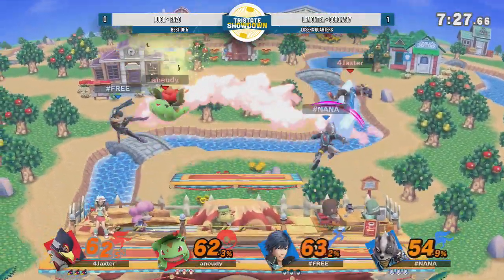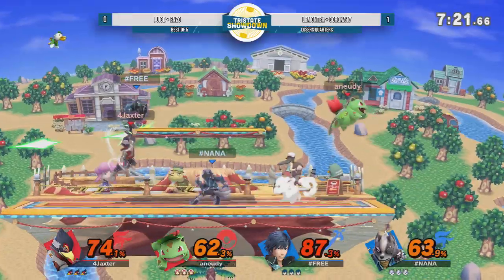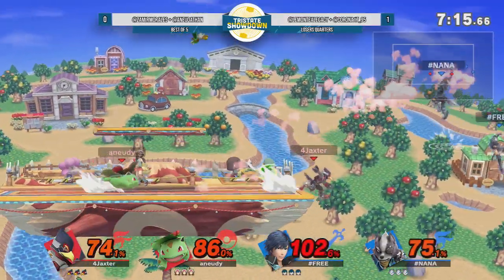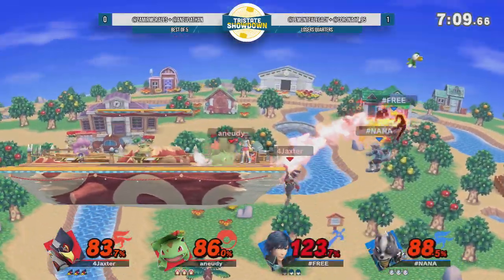Falco and Pokemon Trainer are definitely characters that can go off stage and really make plays happen. There's a blowout starting for Falco - we saw an uptilt into nair. This Wolf is on the chase, trying to take a member of Star Fox out. The back air trying to get the final hit. But wow, the Wolf Flash with the sweet spot as well - that did a ton of damage because not only was that the Wolf Flash sweet spot, but that was also a back air from Chrom.